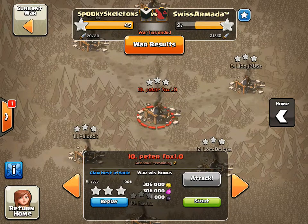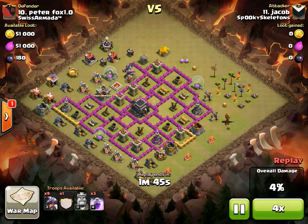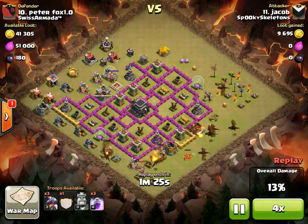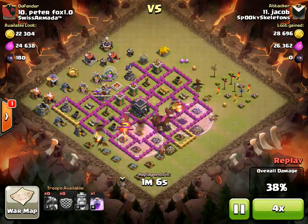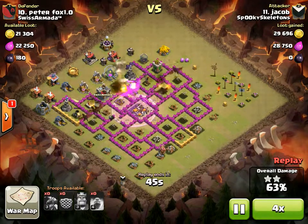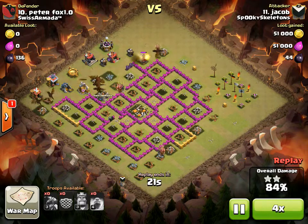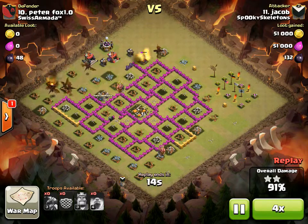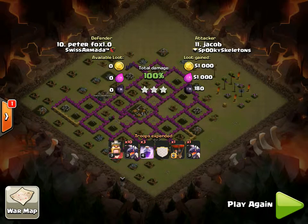The last attack in part two is Jacob on this sketchy, weird base. Remember, guys, with dragons you really want to attack from a flat side — it makes streaming the dragons to the core that much easier. Really good pathing, utilized by those rages to help direct his dragons exactly where he wanted to go, and that turns into an easy three. All right guys, I hope you enjoy part two and stick around for part three.